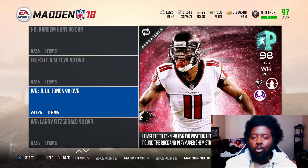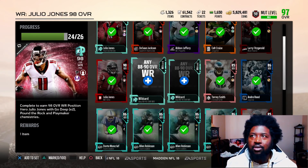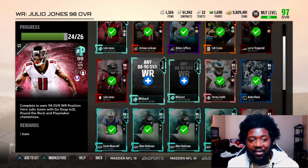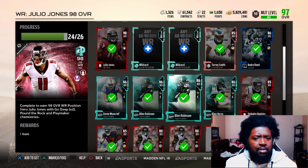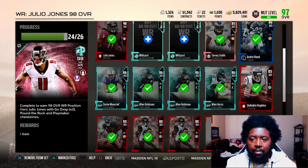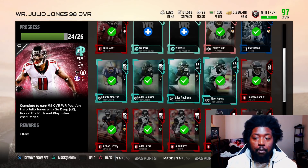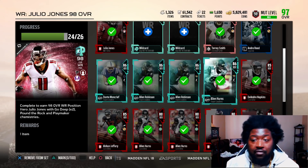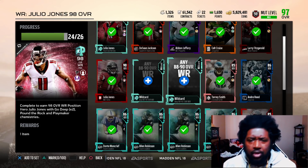Now it's time to go ahead and get our wide receiver, Julio Jones. I went ahead and got these aided overall. I didn't really spend much — I had a lot of these cards in my binder. Receivers are going like 40,000 coins a pop, but I happened to have a bunch of team leader packs saved. I just picked my receivers, saved myself a decent amount of coins. So I spent about 80K on Julio.